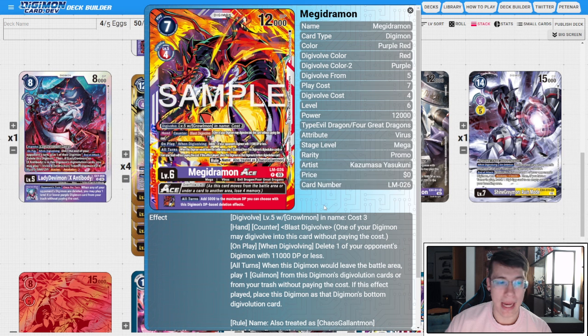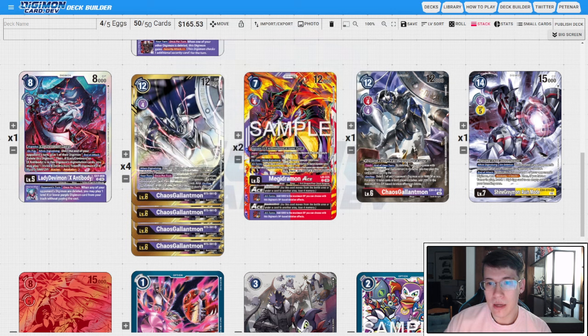Magidramon Ace also has an inheritable that adds 5K to your max DP on deletion-based effects, so you can hit a wider range of targets. With the Crimson Mode Ace, you'll be able to select up to 20K DP rather than 15K, which is really brutal.